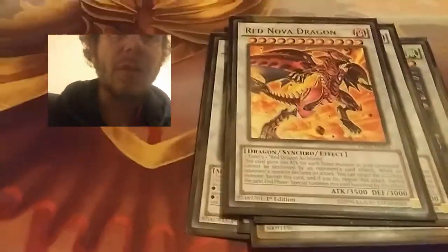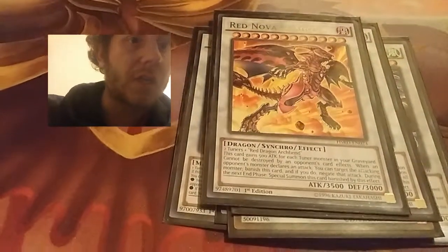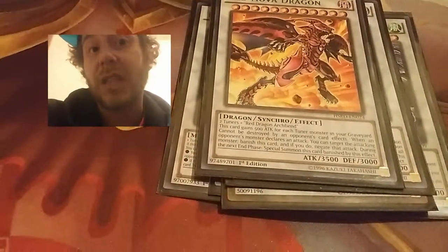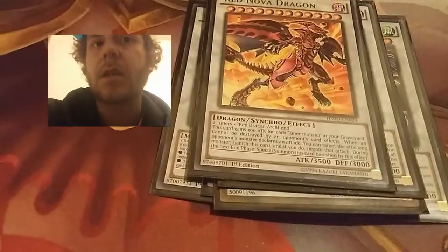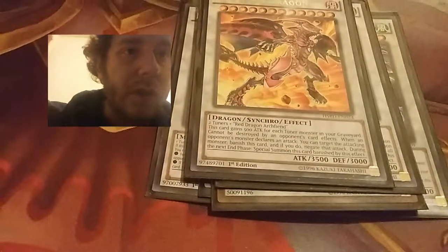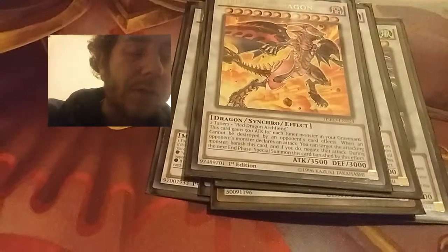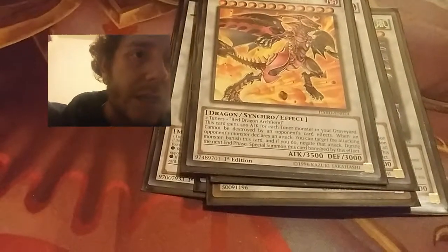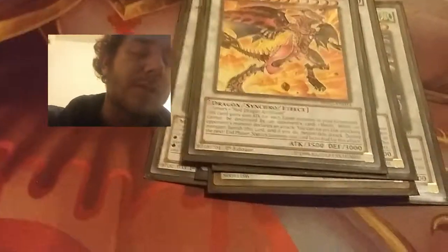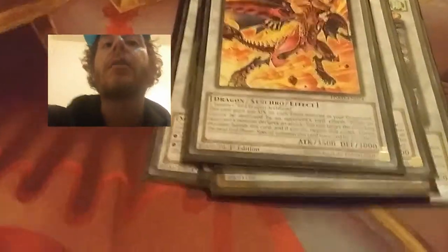One Red Nova Dragon. This card gains 500 attack for each Tuner Monster in my graveyard, so you can get it up to an easy 5,000 with this deck because it revolves around a lot of Synchro Summoning and Tuners. It cannot be destroyed by an opponent's card effects. Also, when my opponent's monster declares an attack, I can target the attacking monster, banish this card to negate the attack, and during the next end phase Special Summon it back. It's basically like a Stardust and an Elemental Hero Shining all in one.